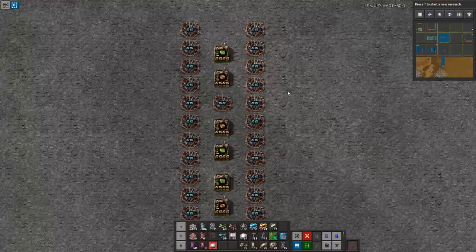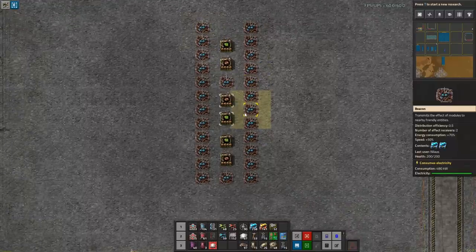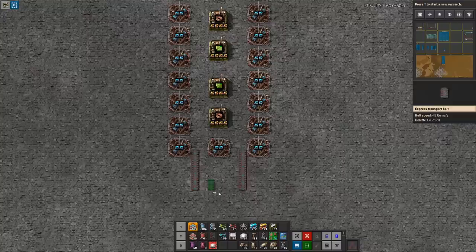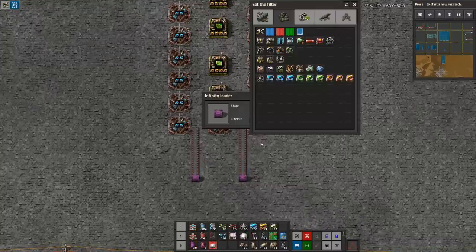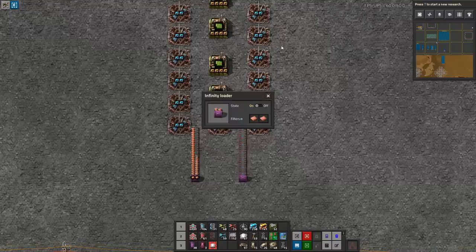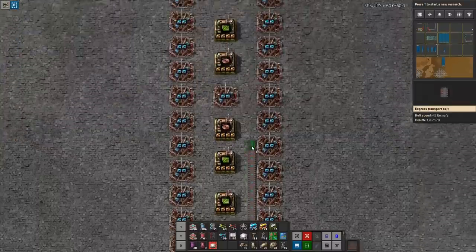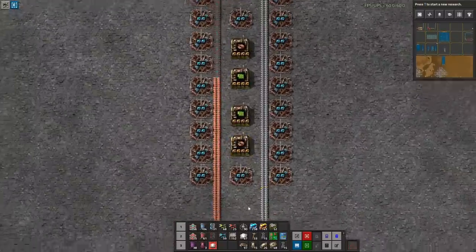That first phase — figuring out how many machines are needed and a potential configuration — is always how I start a design. The next task is figuring out whether we can actually service this with belts. We have convenient input locations: copper in on one side, iron in on the other side. At the core, we can simply run the belt straight up. So far so good.